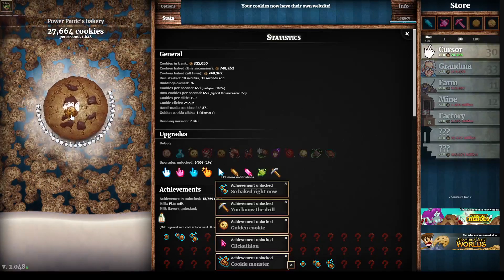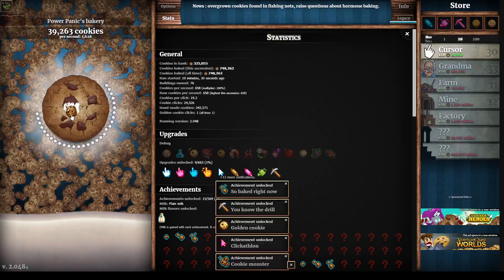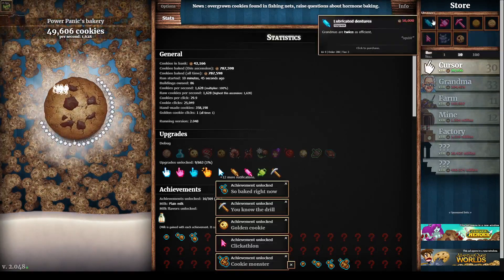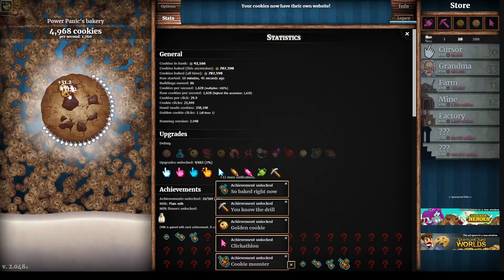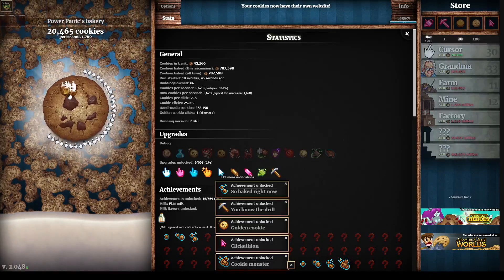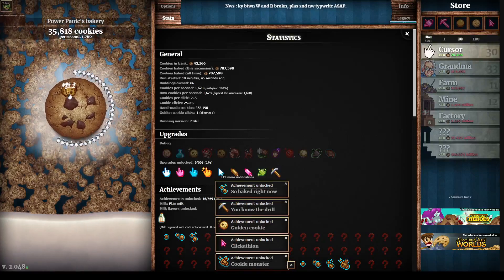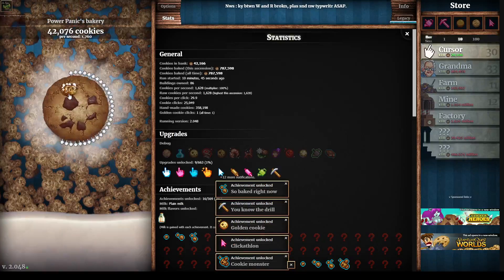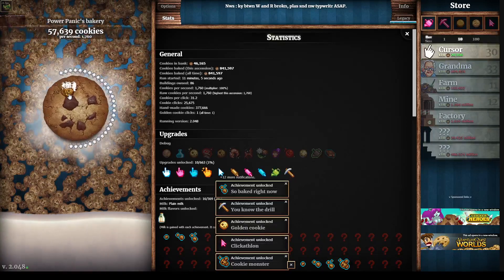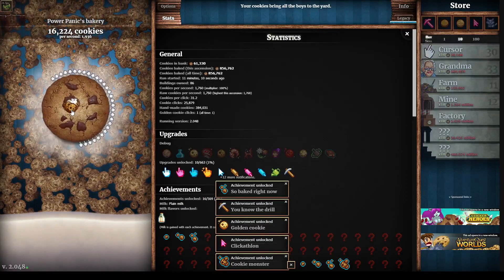We're winning — we don't even gotta try anymore, we just gotta get some good upgrades. Six hundred thousand — yeah, I might as well just get the grandma upgrade. We've practically won; there's actually not a single way we can lose, because our cookies per second is too much for us to even lose. So even if we're trying our absolute hardest, we couldn't lose.